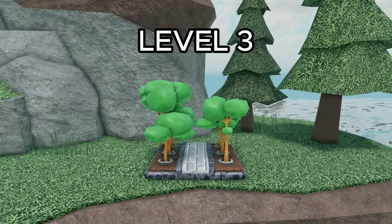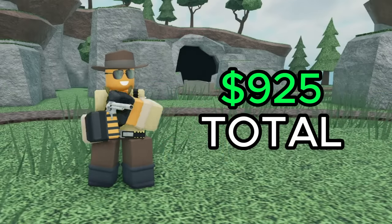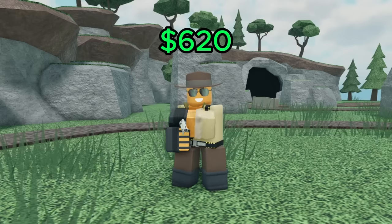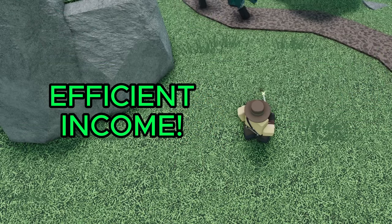However, the farm is producing noticeably more money, with a level 3 farm making 500 cash per wave. But a level 2 cowboy only costs 925 cash, while the farm costs 2,000 cash. That means we could get 2 cowboys, which would produce 620 cash — 120 more than the farm. So the cowboy is really efficient in terms of making income.